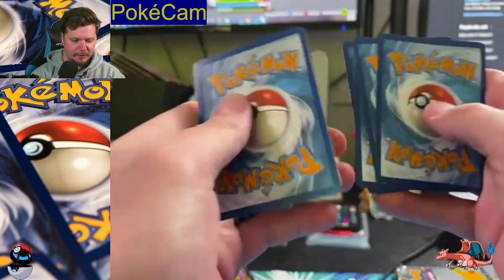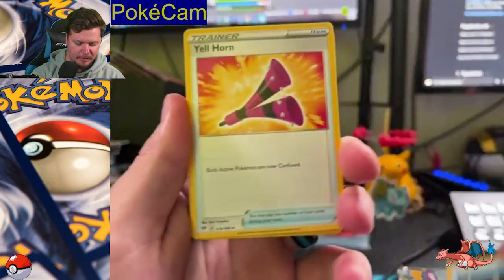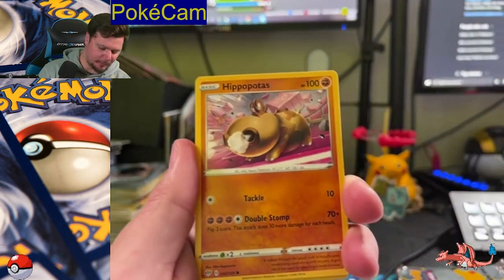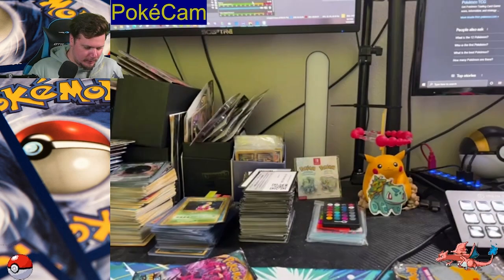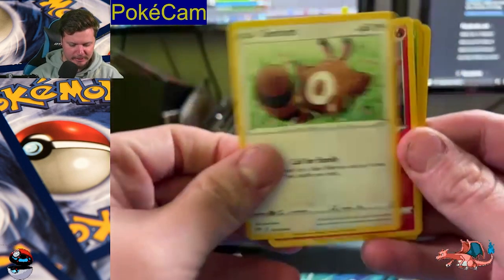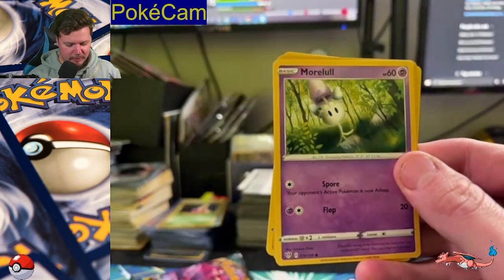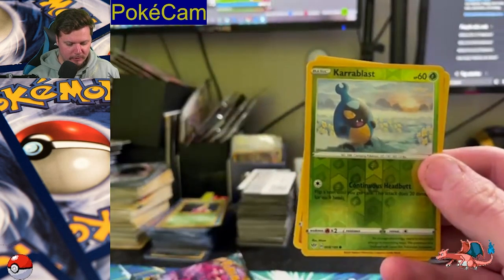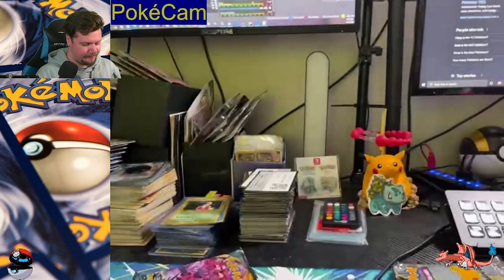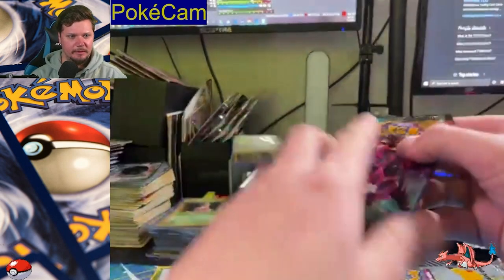We're going to go Water, Electric. We've got Relicanth, Yellhorn, Ursaring, Purloin. We got Hippopotas, Sentret, Larvesta, Morlul, Reverse Holo Karrablast, and non-holo Galarian Sirfetch'd. Okay, we can put the reverses and stuff right there for now.